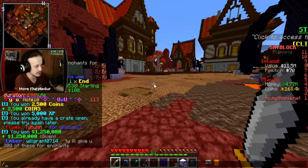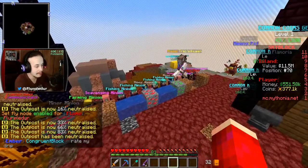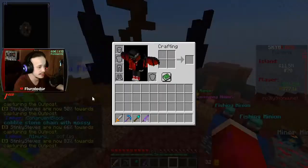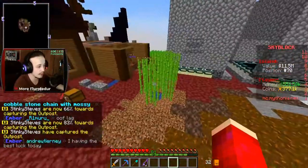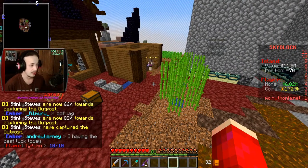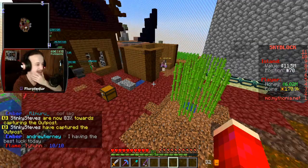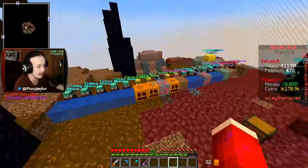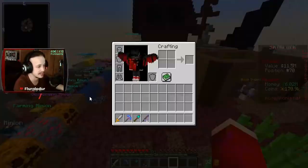I have a lot more minions to place down, but I'm actually going to wait until we move them. We can only place down 20. I'm thinking we pick them all up, organize them, split them into categories, and place the higher ones first - then split the 20 between all of the types as best we can.